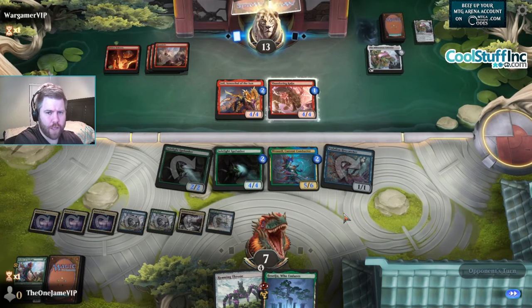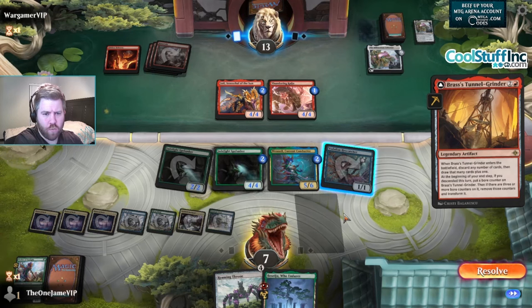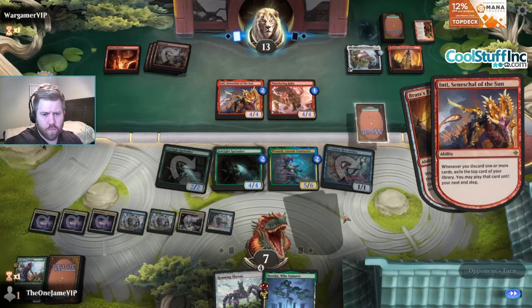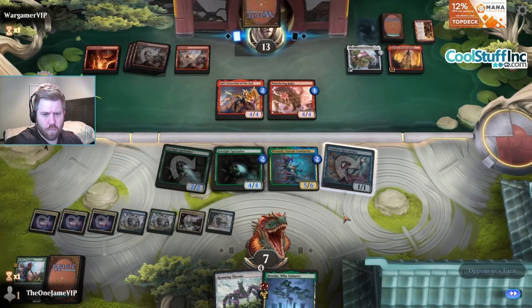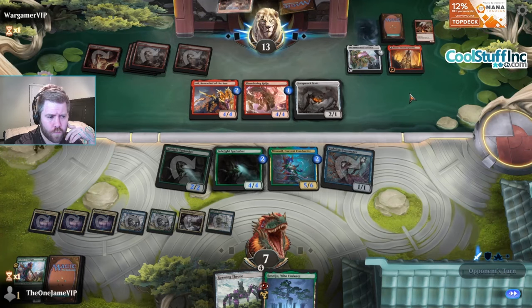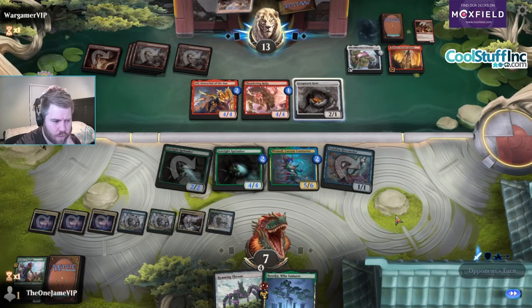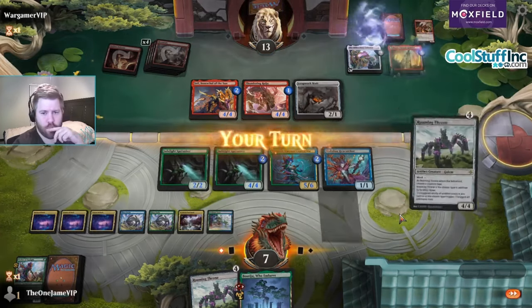They could be playing Ob Nixilis for the counter shenanigans on the Calendar. Grass is Tunnel Grinder - we discard draw two. If you get to untap with the Nicanzil it's like so good. Can they attack? This does trigger off any discard - whenever you discard one or more cards, not one or more cards with this ability. Another Throne.